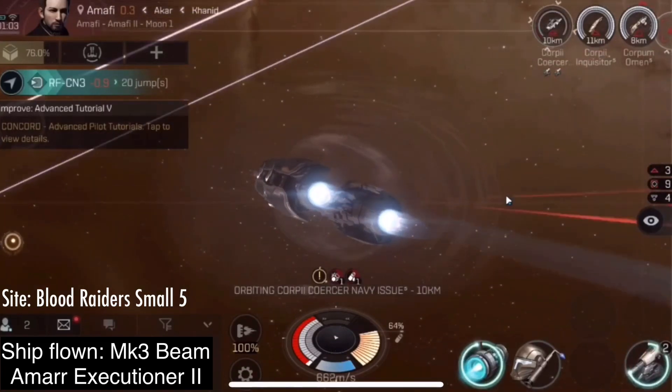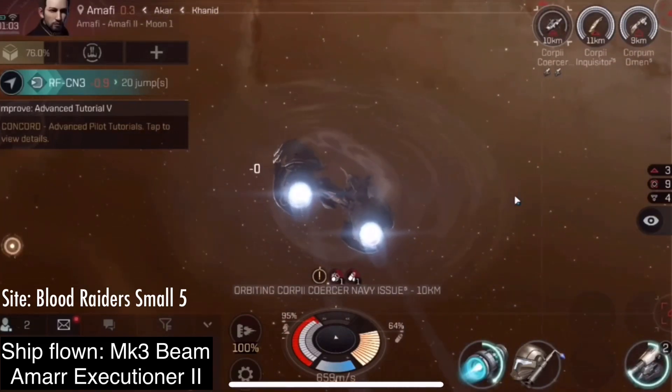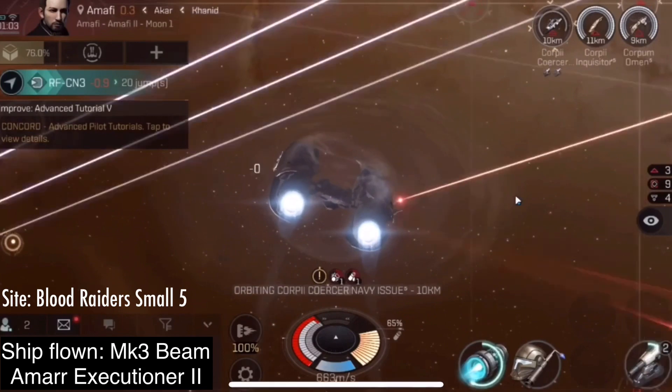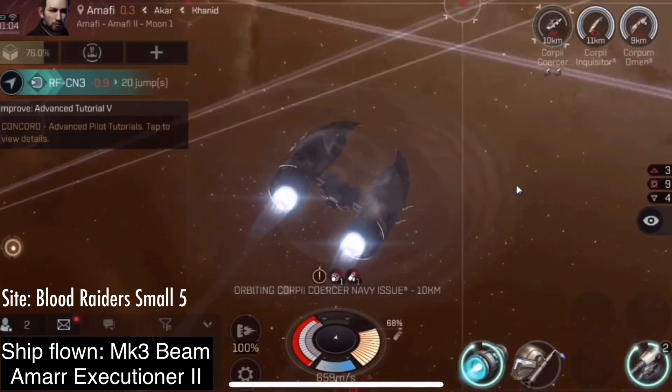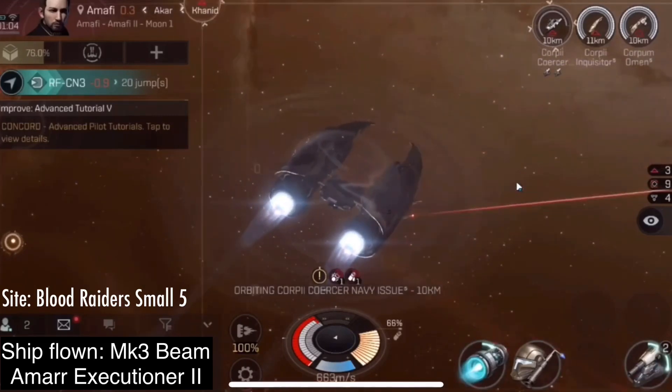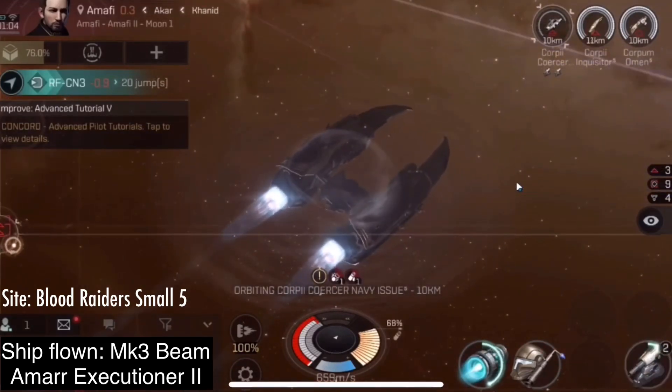But if you are in a small ship, like a frigate or a destroyer, you should certainly use your afterburner any time you are stasis webified, or any time you are taking too much damage. Running the afterburner increases our speed and makes us take less damage because we are more difficult to hit.